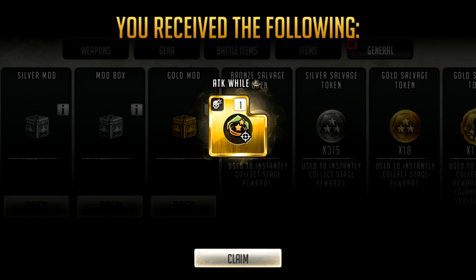Attack while confused is really bad — your attack goes up by whatever percent and then you attack one of your own teammates. Not good. Hopefully you got lucky with your gold mod from this roadmap, and hopefully they hand out these radios on a more regular basis. We'll see. That's it for this video guys — what do you think about gold radios finally being released and the rewards we can get for it, and the cost?